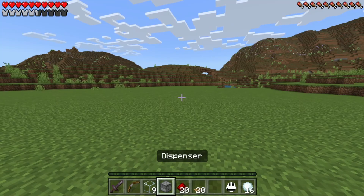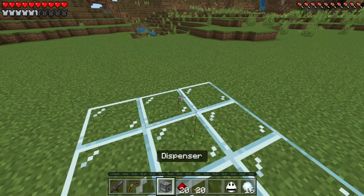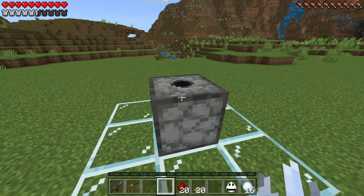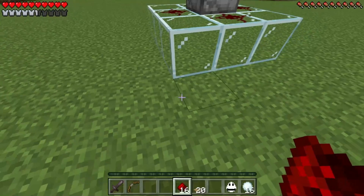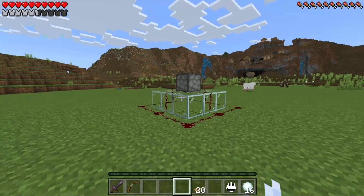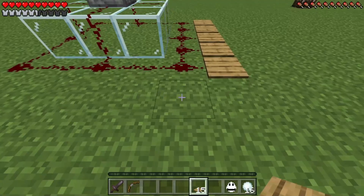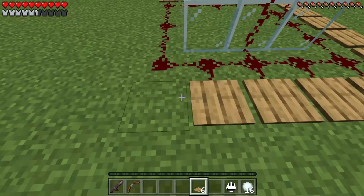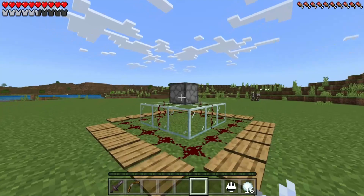The first thing we're going to have to do is make a spawner. I'm going to place down my nine pieces of glass just like that. Then I'm going to jump on up, grab my dispenser, and place this looking straight up. Then I'm going to take my redstone and place it around my dispenser, completely circling the glass with redstone. Now I'm going to grab my oak pressure plates and place these right around the redstone. Just like that — the spawner is complete.